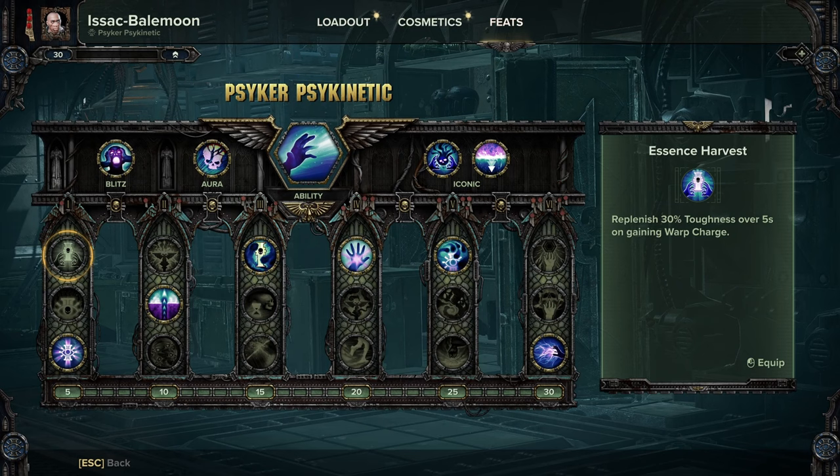Starting from the first column of our feats, the direct nerf for non-force weapons is definitely Quietude, because previously you could quell rapidly and therefore rapidly regenerate toughness. That is now no longer as effective on a non-force melee weapon. For the second column, nothing has changed so far — it just makes Inner Tranquility more valuable for staffs to keep your combat uptime high.